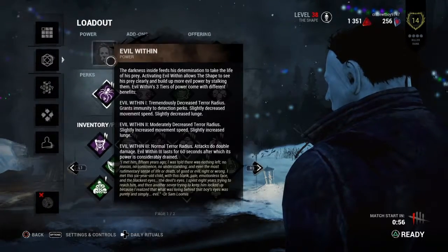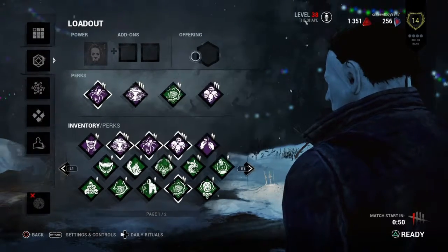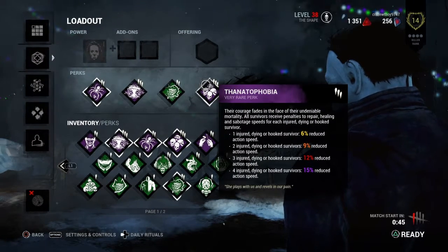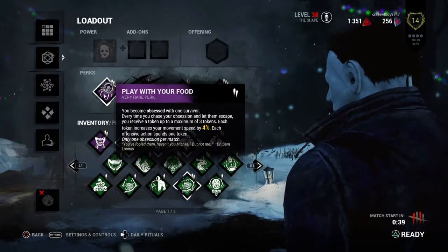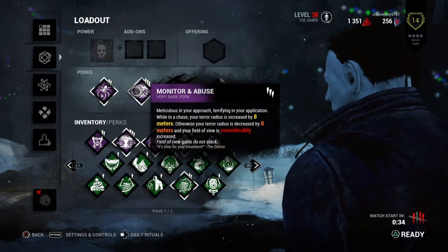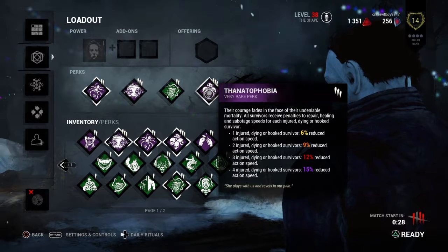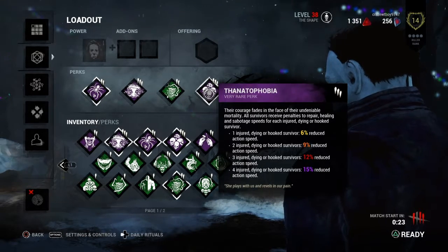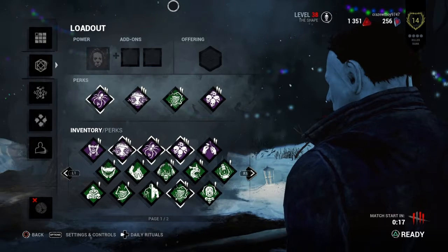I'm going to be playing with perks. Note that you won't have these right from the beginning of the game. The perks are Play with Your Food, Monitor and Abuse, Overcharge, and Thanatophobia. Play with Your Food increases my movement speed each time I lose my obsession, giving me a token. Monitor and Abuse decreases my terror radius when not in a chase. Overcharge gives survivors a difficult generator skill check. Thanatophobia reduces action speed — healing, sabotaging, and repairing — when somebody is injured.